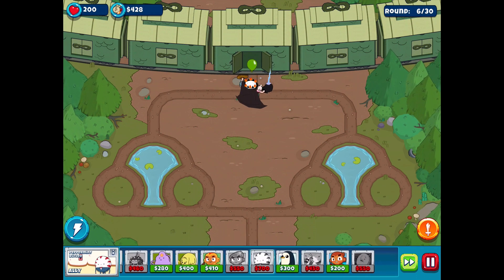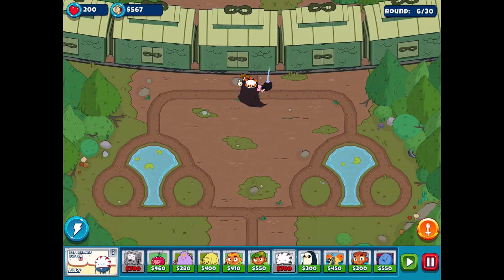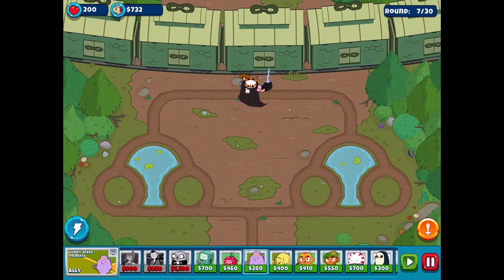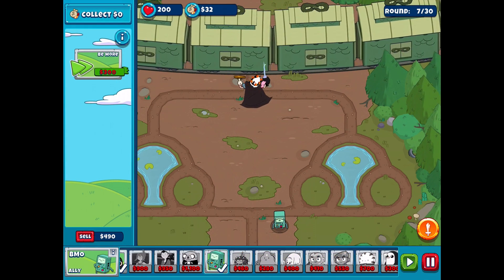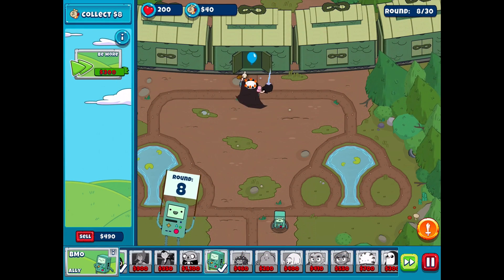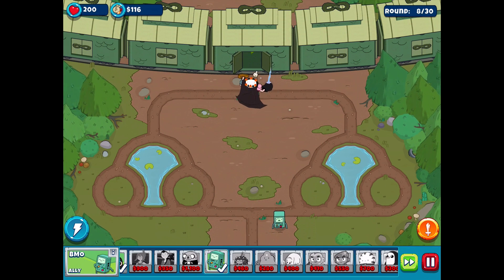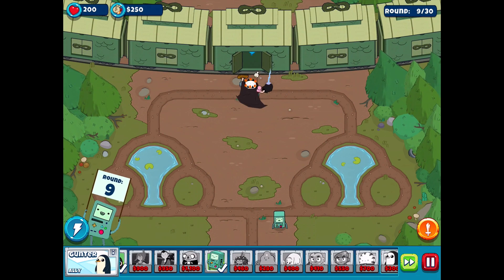We do now have flying units with Hunter Marceline - she's like a helicopter in normal BTD games, so that's pretty interesting. We're earning up some money, not quite enough until now, so I'm just going to put BMO right down here. We'll earn up $300 because at this point nothing's getting past Dungeon Finn. This is obviously going to keep us even stronger and more well-protected against things.